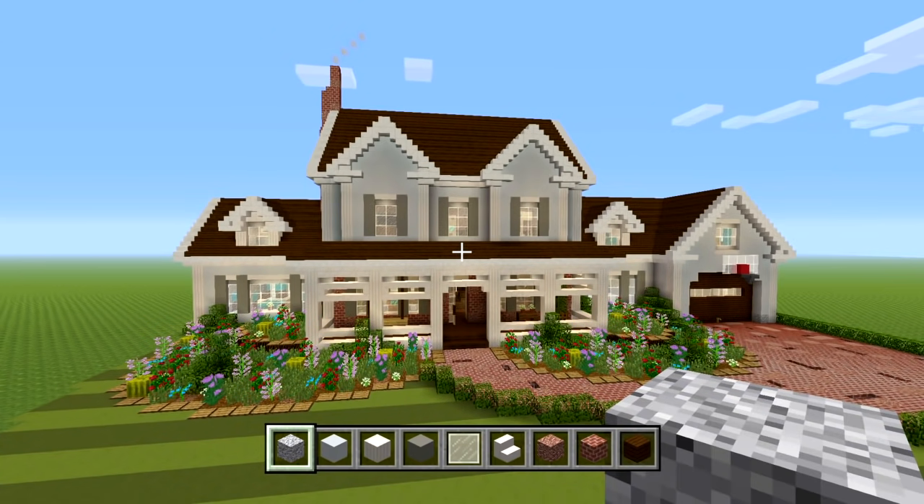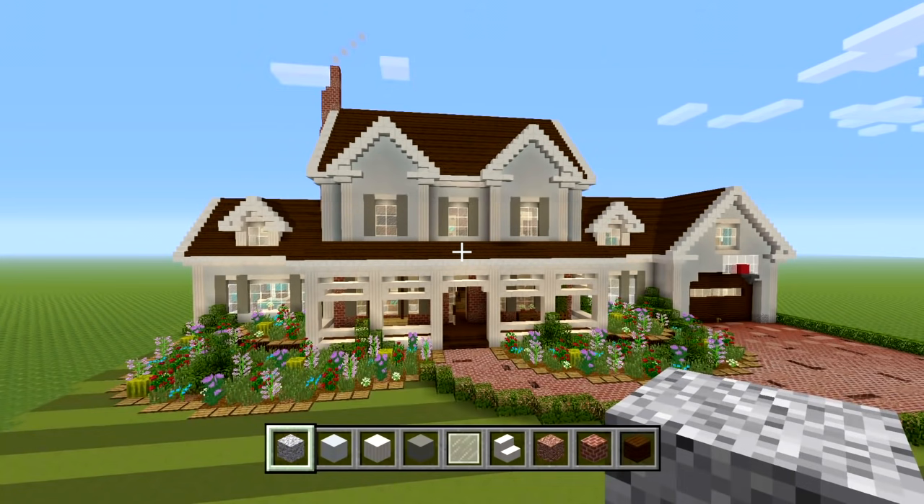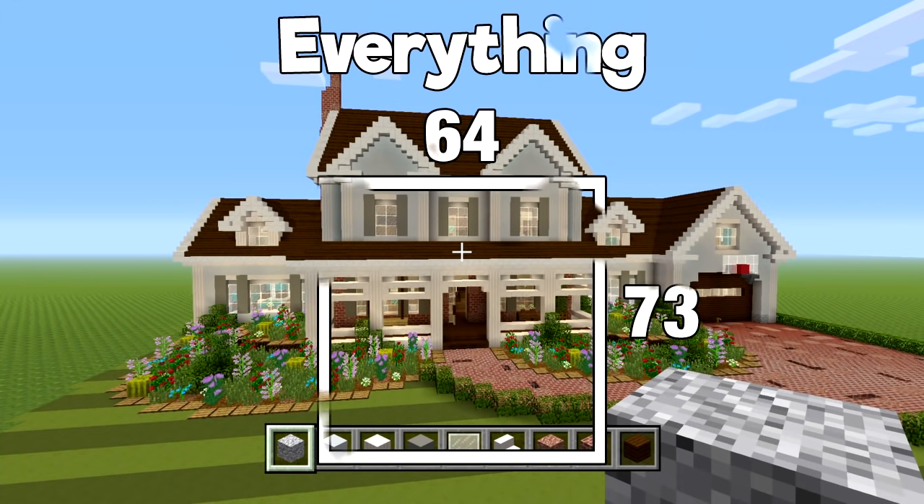If you want just the house itself, from left to right you're going to need at least 64 blocks, and from front to back at least 35 — including the overhang for the roof around the sides. If you want everything around the building, from left to right you still only need 64 blocks, but from front to back you'll need at least around 73.